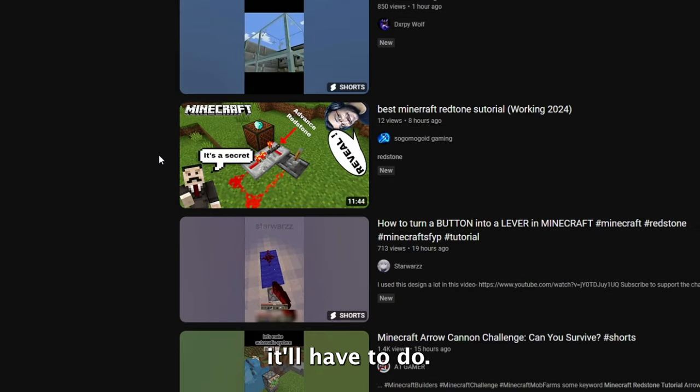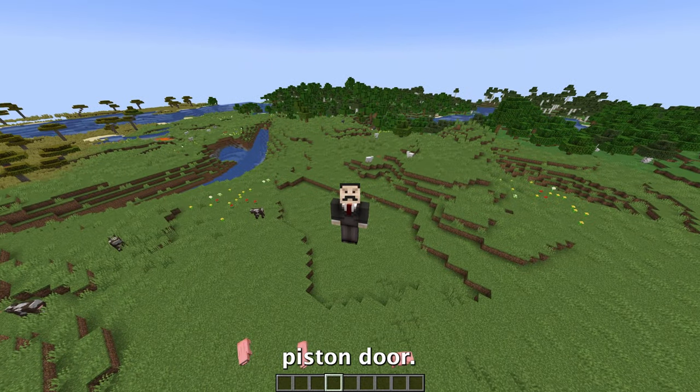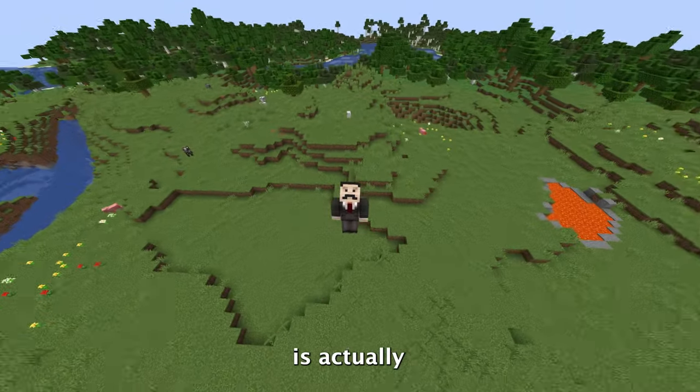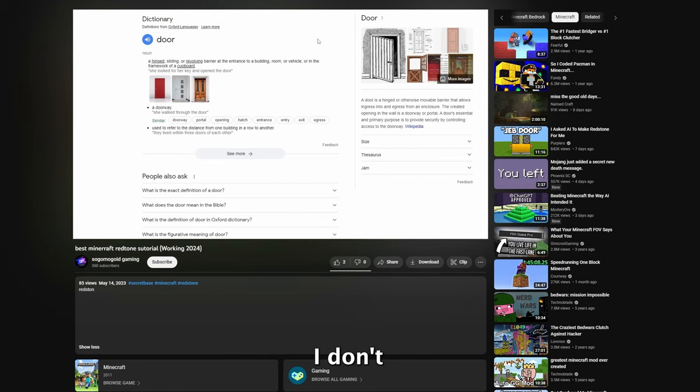I guess it'll have to do. Hello everyone, welcome back to another Minecraft video. Today I'm going to show you how to create a Minecraft piston door. Now obviously guys, this door is actually pretty simple and shouldn't take you too long to build at all. The word 'door' means a sliding or— dude, I don't need to know what 'door' means, just give me the tutorial.